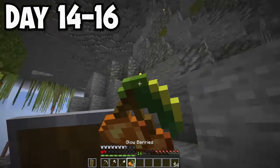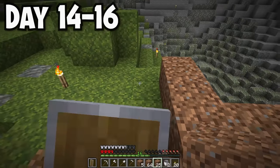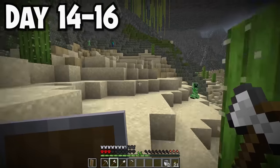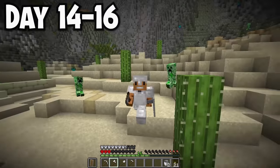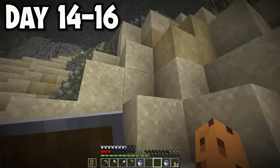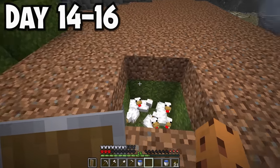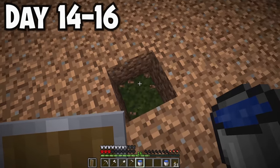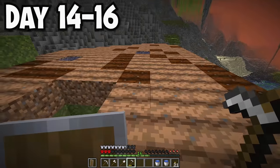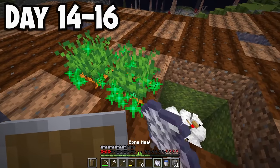On day 14, the enderman was gone. My glow berry farm wasn't really working, so I decided to start a proper farm. I placed down dirt, then made the risky journey to get water with three and a half hearts and no food. Once I got into the desert biome, I dodged creepers and finally grabbed two water buckets. Back at base, I hooed the dirt, planted my only two carrots, used bone meal, and ended up getting seven carrots.